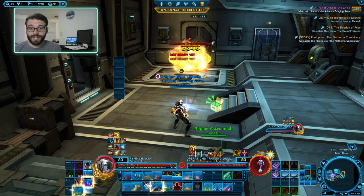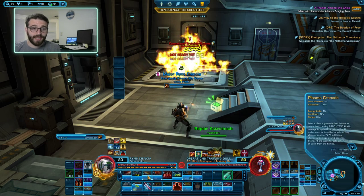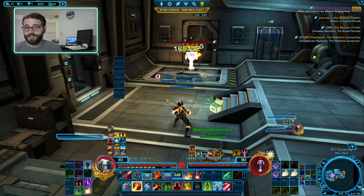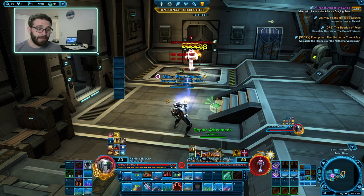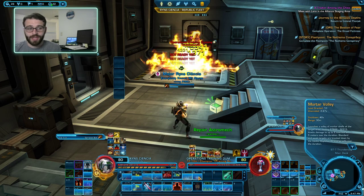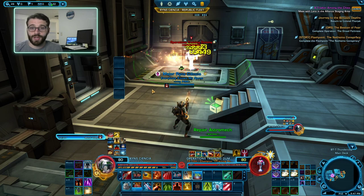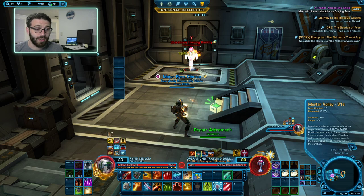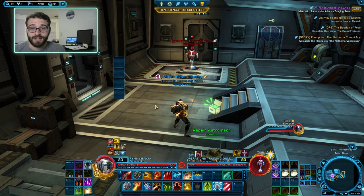There is some DoT spread in Assault Specialist, but the only way to spread your DoTs is by using Plasma Grenade. Plasma Grenade does a moderate amount of damage, not enough to justify it in single target, but if it hits the target it will spread DoTs around, so it's good if you have a lot of targets in the area. The more fun way to do AoE is by using Mortar Volley — mostly because Mortar Volley looks cool and does a boatload of AoE damage. But it does consume a lot of cells, so use it sparingly. It has a 40-second cooldown, so if you see a lot of adds standing together, hit them with it.